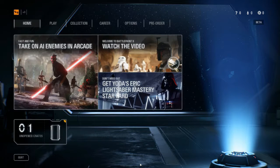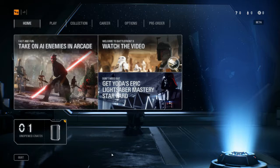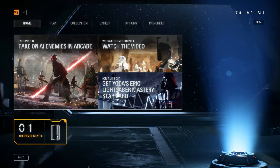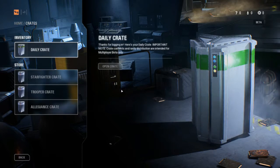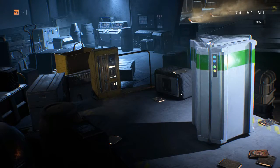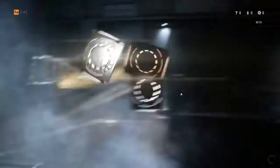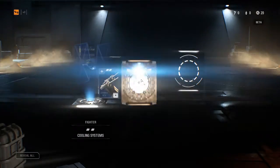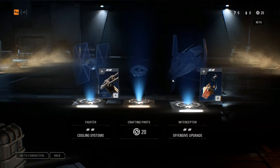Quite what it is I'm not entirely sure. I've not even touched this game yet — I've just loaded it up and watched a little intro to the beta. I've got a daily crate, so let's open it. I wonder if this is anything good. Falling system for a fighter, crafting parts, and interceptor.